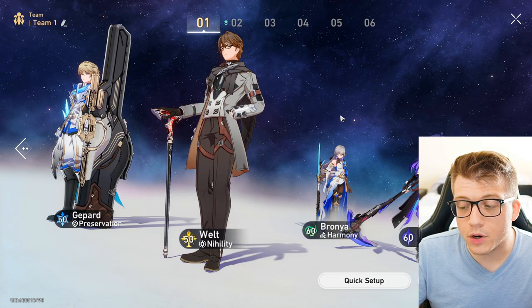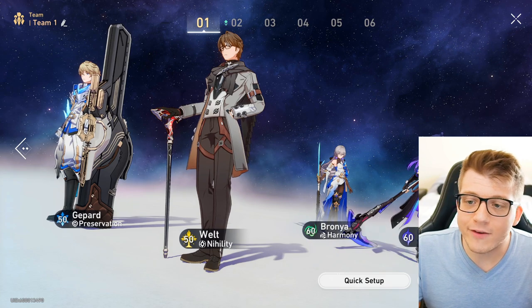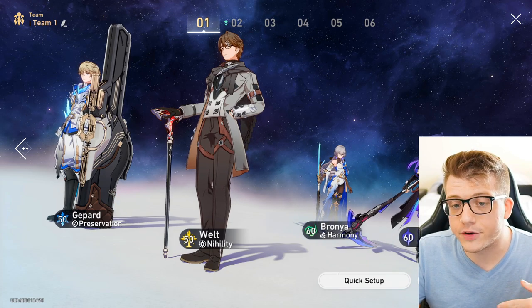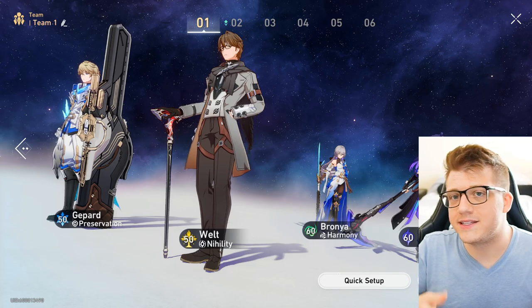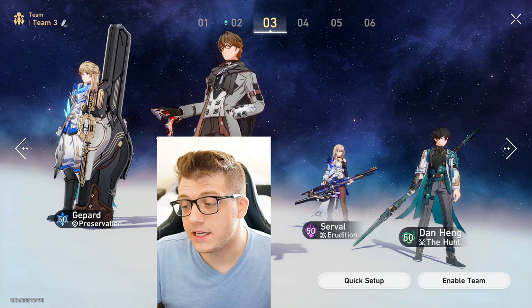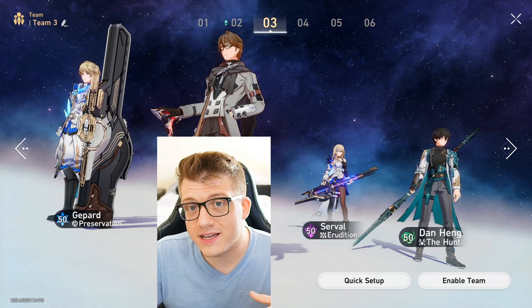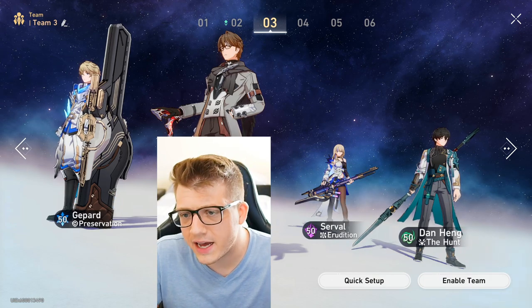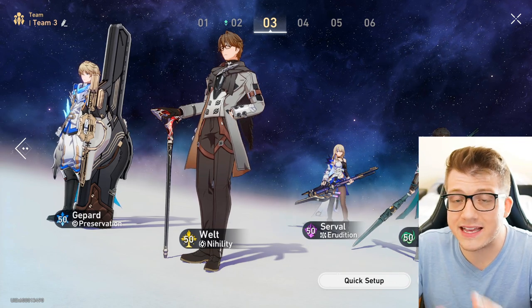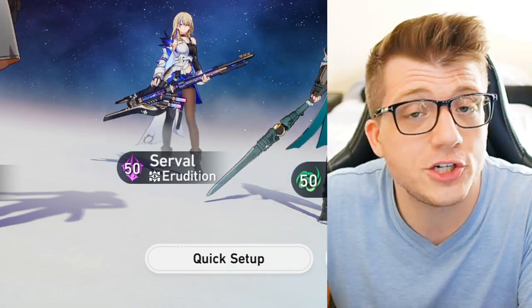Here's another team example. My Bronia is support, and I replaced my healer with Welt, who is a debuffer that also deals some damage. I replaced the main character with Gepard, a different tank who has an AOE shield instead of a taunt. You could also build something like replacing Zilla with Dan Heng as main DPS and Serval as an AOE sub DPS who also deals damage over time. You want some combination of tank, healer, buffer or debuffer, and then main DPS and sub DPS — because if you go all damage you won't survive, and if you go all tank you won't deal enough damage.